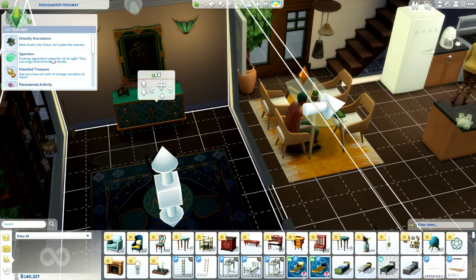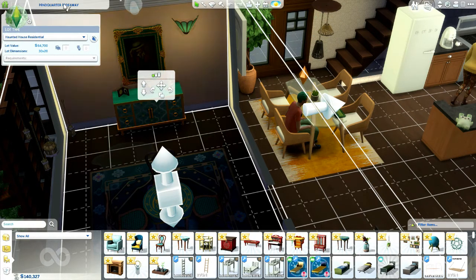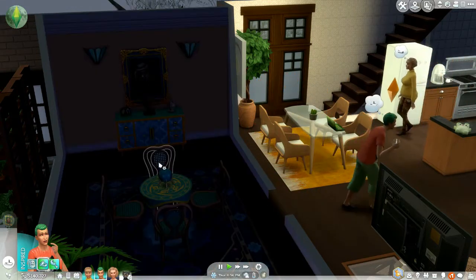We get ghostly assistance, specters, haunted treasure, paranormal activity, and cursed objects. Try keeping the entities of the house on your good side. Every successful night yields reward store points. Aspiring investigators — become a paranormal investigator with the help of Gildry. She's coming for you. Oh dear, is that like a mother situation? A Strangerville mother situation? So we're a haunted house now. Do we need to do something with Gildry here?